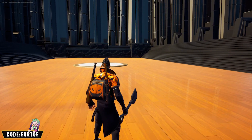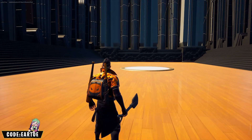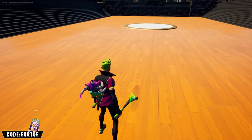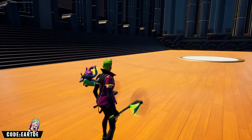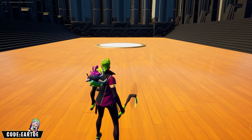We have the Infernal wrap with the Squash Bats back bling and the Sandy Shoveler pickaxe. Next, an interesting one — the Laser Blaze wrap with the Choppy back bling. This is the first time I've ever used this back bling, but I like the color scheme and color balance. For the pickaxe we have the Cycle Sticks.